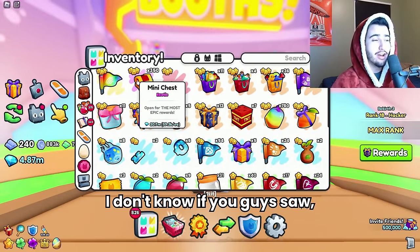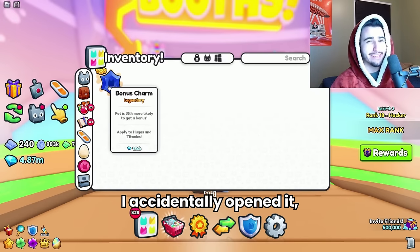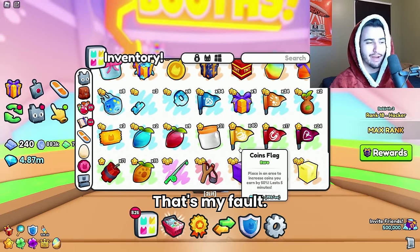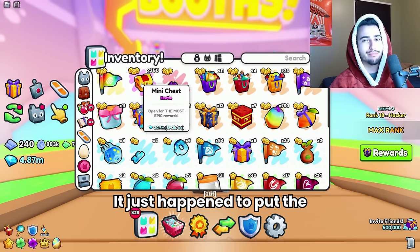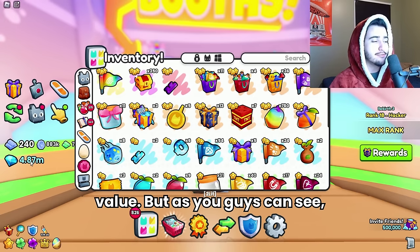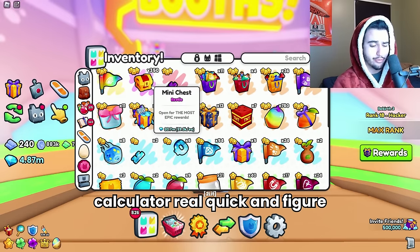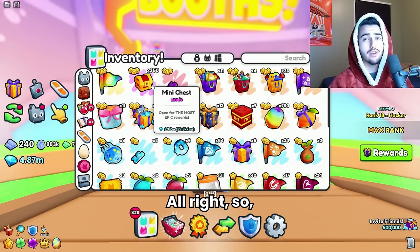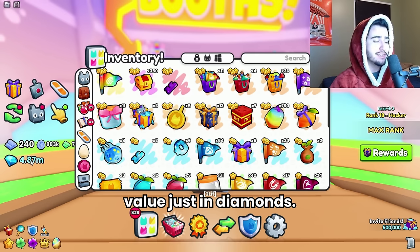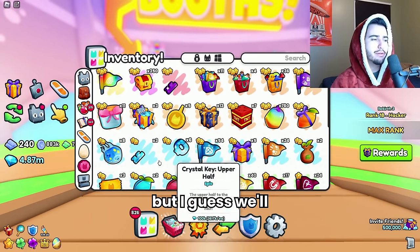When I started opening, I actually got a charmstone and I was clicking so fast that I accidentally opened it and we only got a bonus charm. So that's going to hurt profitability — that's quite unfortunate, my fault. As you guys can see, we actually opened 4.87 million diamonds from those 150 chests. 150 mini chests costs about 8.9 million, so we opened about half the value just in diamonds. Not sure if the other items close the gap, but we'll see at the end.